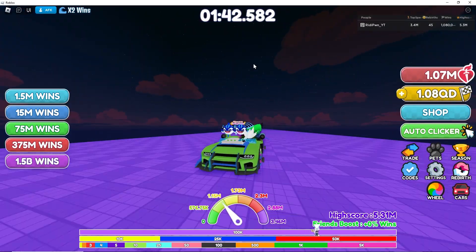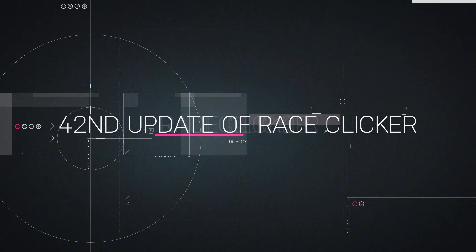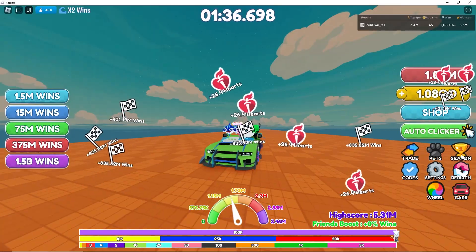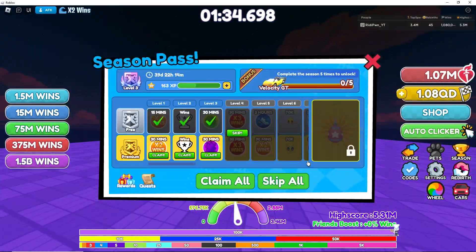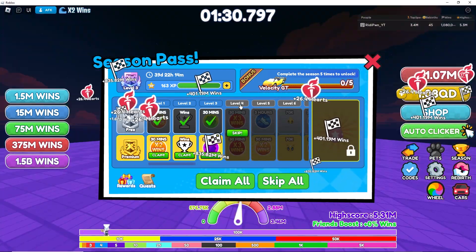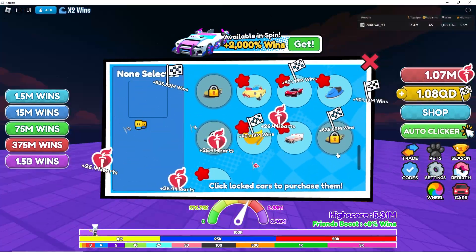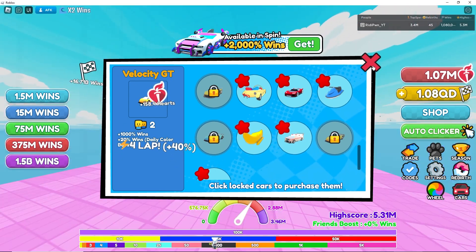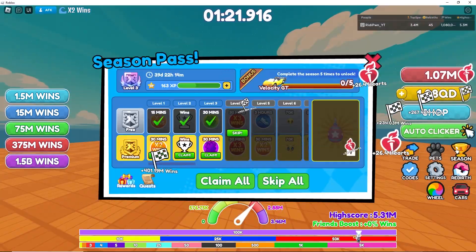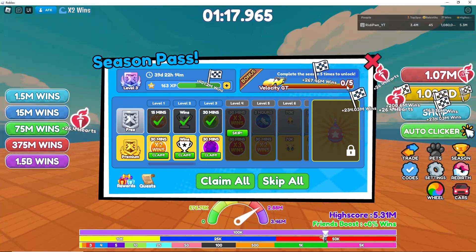Hi everyone and welcome to Race Clicker. There is more to this update than meets the eye. I click on season and guess what? There's a brand new season. This great car that we saw here, the Velocity GT, has actually gone through the season. You have to complete the season five times to unlock it.